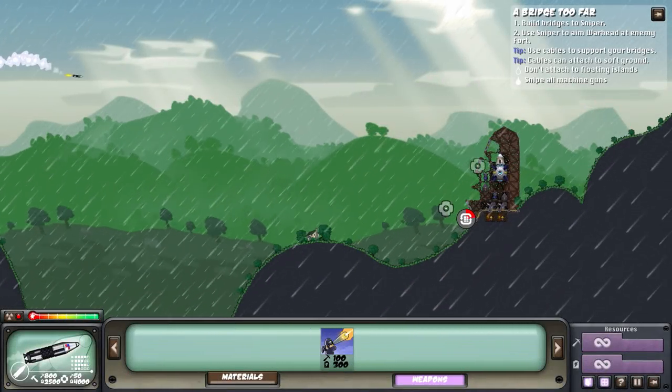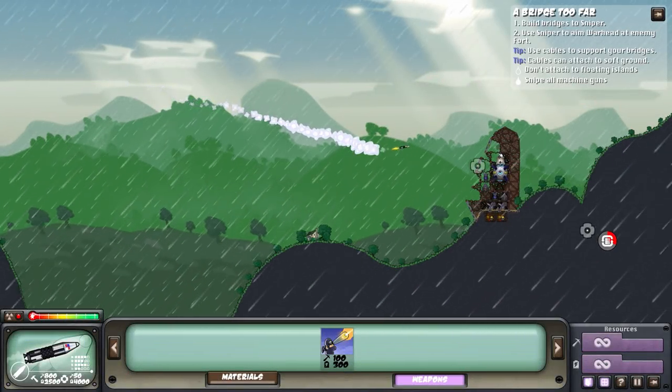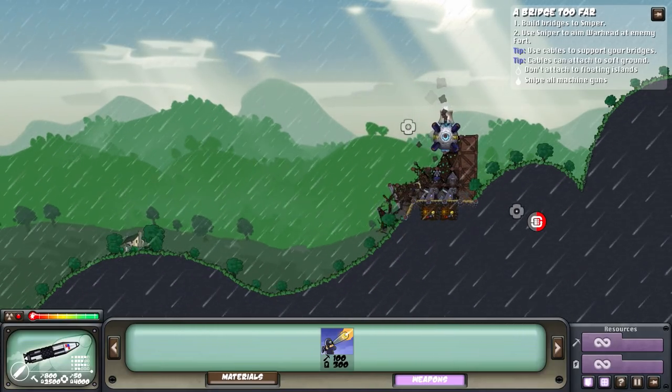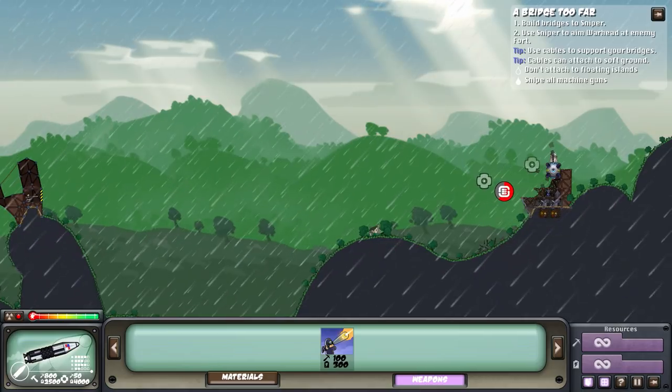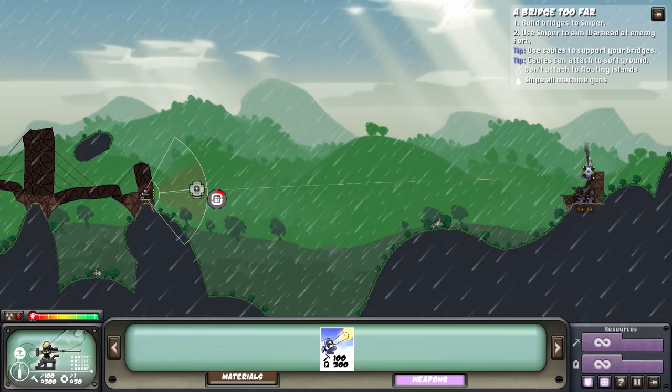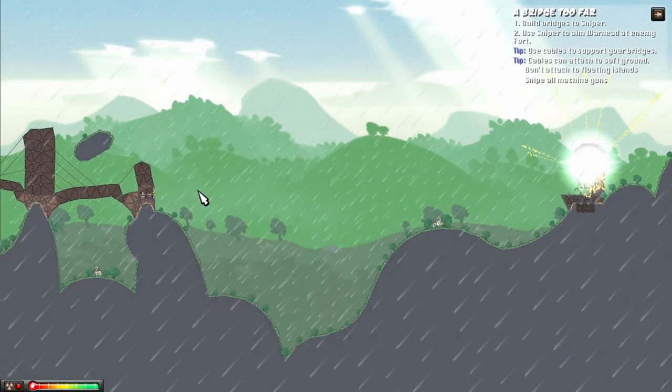We didn't attach to the islands, and we sniped all the guns beforehand. Boom! How are you alive still, reactor? Sniper, take a shot over here, buddy. It's all you. Right in the core.